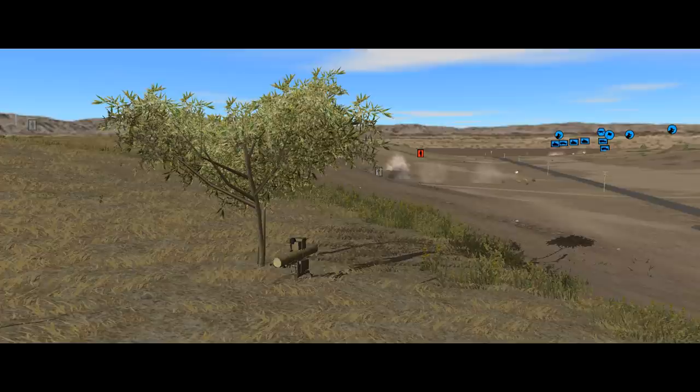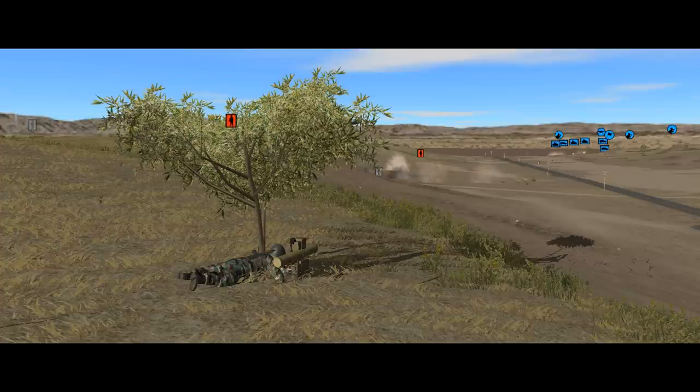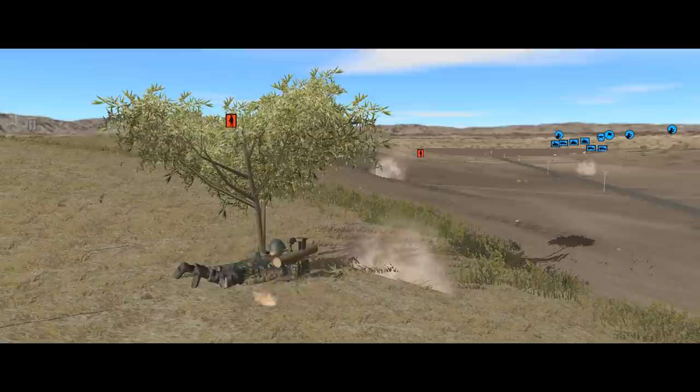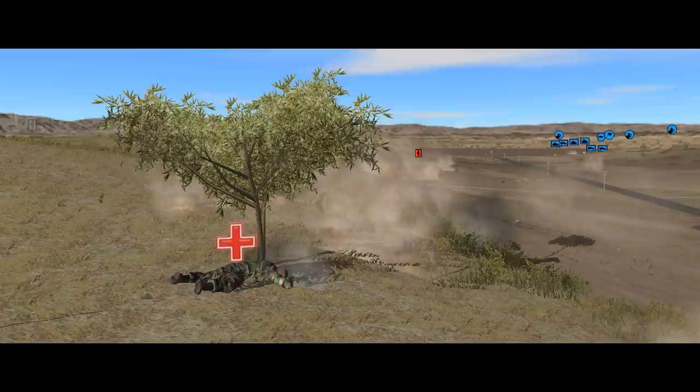Almost the first thing that happens is a Syrian AT-4C engages the Bradleys. It's just been sitting there in full view the whole time and we never spotted it — the only reason we've spotted it now is that it's launched a missile. Luckily the operator seems to lose control and the missile plunges into the valley bottom. The Bradleys are able to spot, engage and neutralise the ATGM before it can reload. But it just goes to show that sometimes the best way to find out where the enemy is, is to give him something to shoot at. You're never going to get a complete picture of the enemy force through observation alone, so you're always going to be operating with incomplete information, which can include nasty ATGM-shaped surprises.